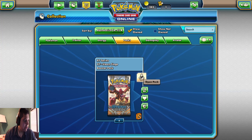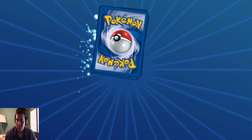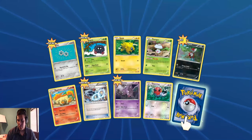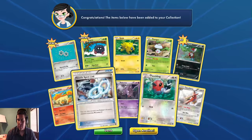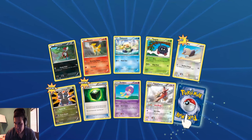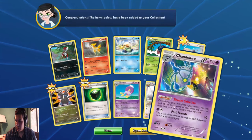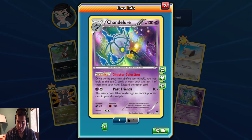Let's go back to the last theme siege ones. We got 2 cards. What do we get? Talent Flames, Reverse. Reverse. Fendler. Hollow. Finisher. Sinister Selection.